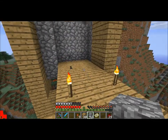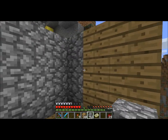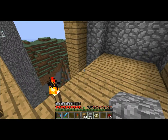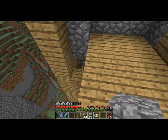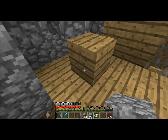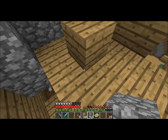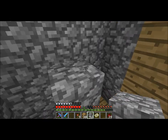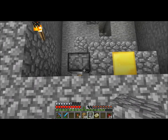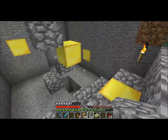Alright, so the second thing I got here is what appears to be a seemingly impassable wall, until you pull the little secret switch here. There we go. Bam — it uses pistons to push one wood block up here and then push a stone block to the side over here.